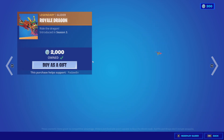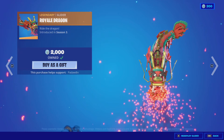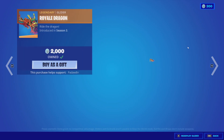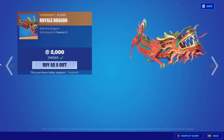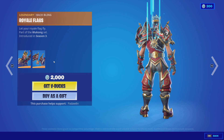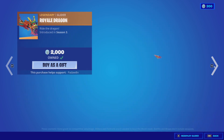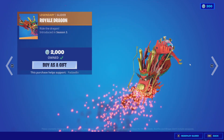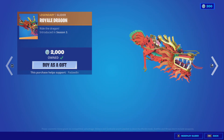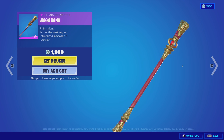Then we got the Royal Dragon — this is insane, it's 2,000 as well. Oh my goodness, they're taking everyone's money. I actually got this for 200 because of the Cypher PK bundle, which was insane. I've never seen Cypher use that glider before, which is kind of weird, but it is a good glider — it's just really big. I need to start using it more.